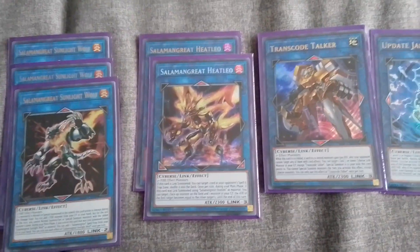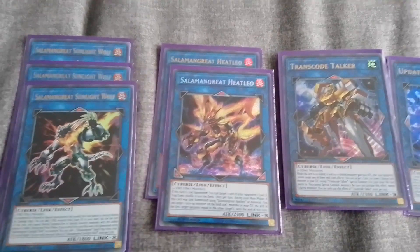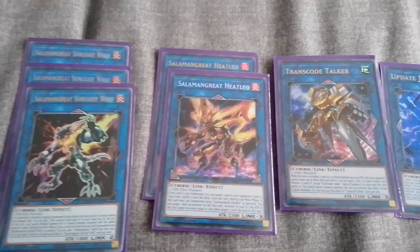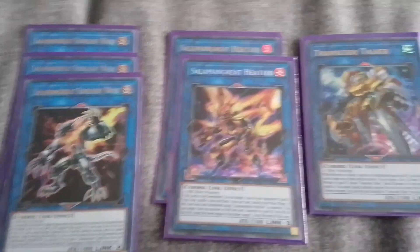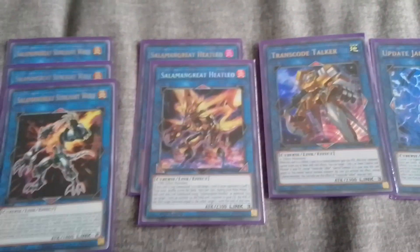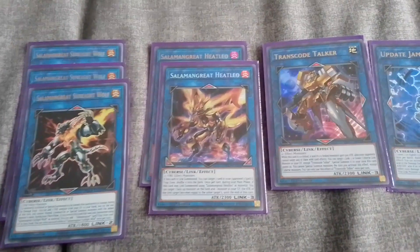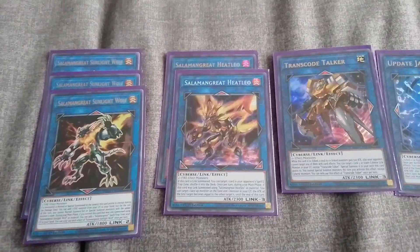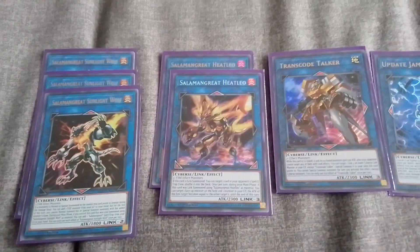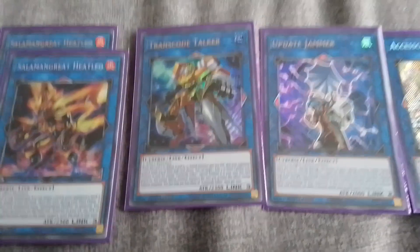Heat Leo is really good — you can shuffle one of your opponent's spell or traps back into the deck when you summon this guy. If you use Sanctuary's effect to summon him twice, that's two cards you're shuffling from your opponent's spell/trap zone back into the deck. Really good especially against Imperial Order. It doesn't work against Skill Drain because you can't activate your effects under Skill Drain.